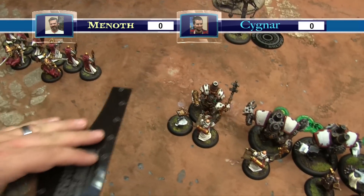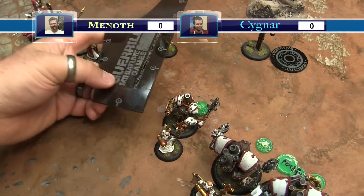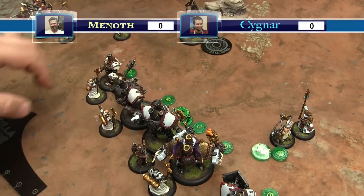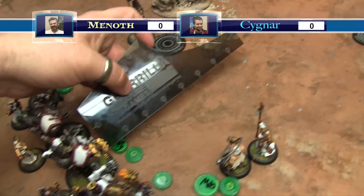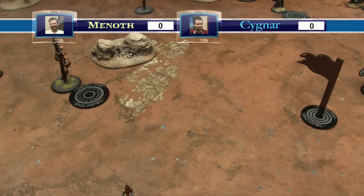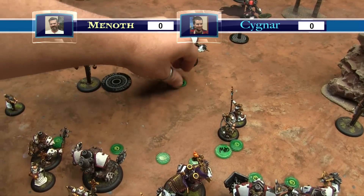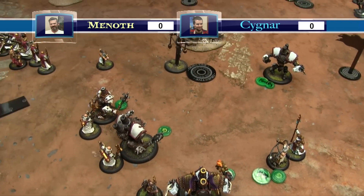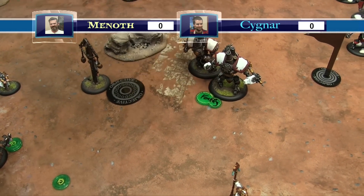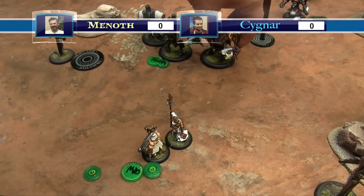The Vassal moves five and empowers a jack. The Fortified Crusader runs twelve under Mobility, getting up near the front. Another Crusader runs twelve and gets into base to base. Fire of Salvation runs twelve. The Templar runs eight plus four more. Another Crusader runs and hangs out. Everything is advancing aggressively up the board.